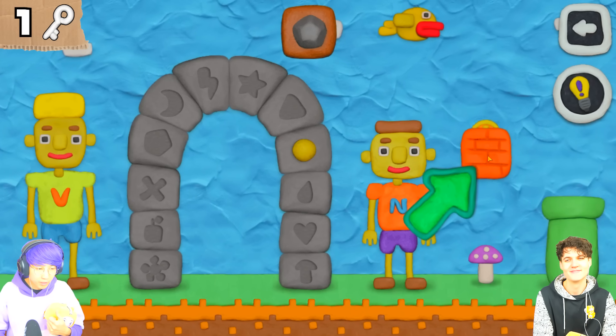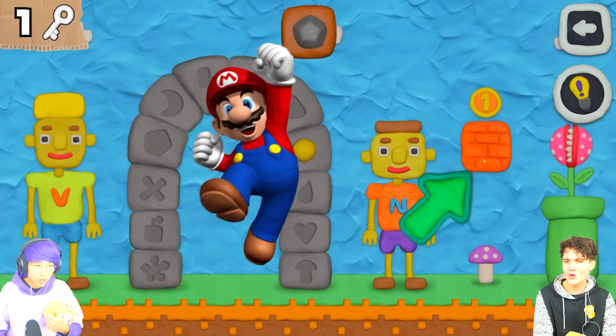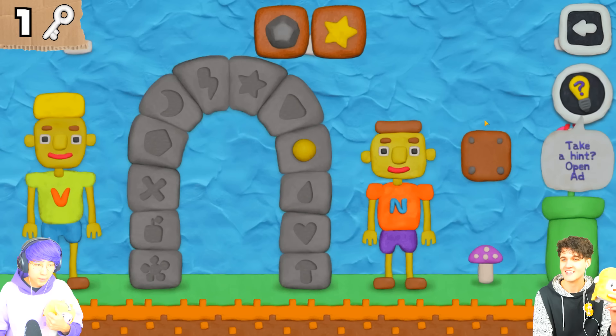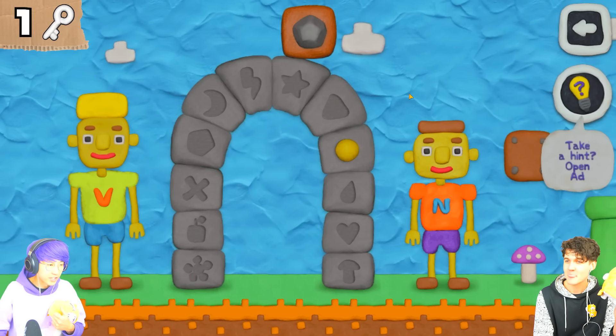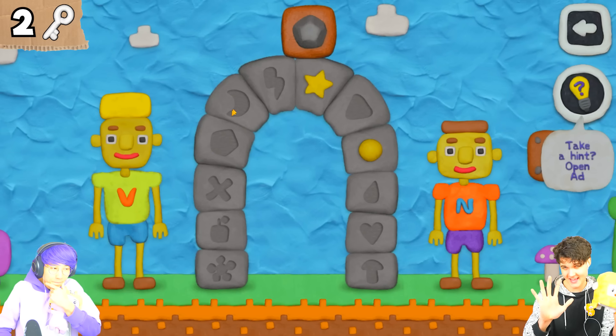A green arrow popped up here! Oh, a coin - it's like Mario! Let's press this. We got a star! That's 2 down, 10 to go!